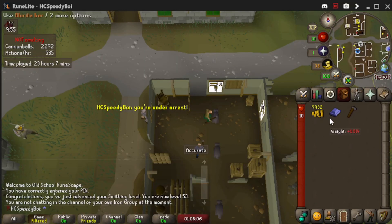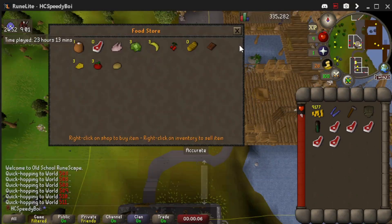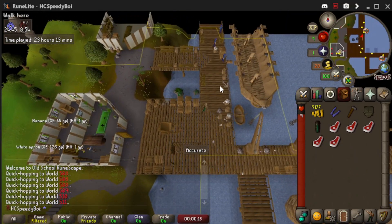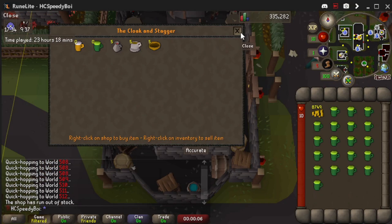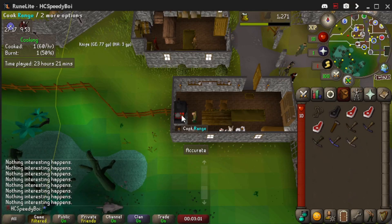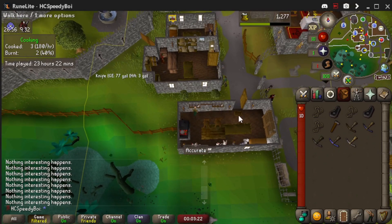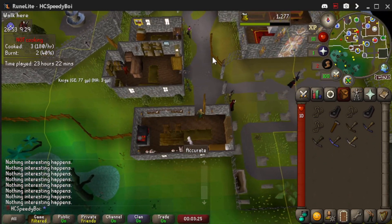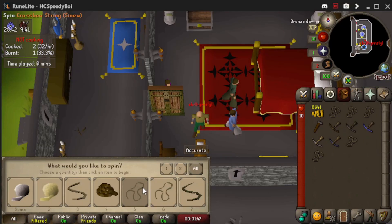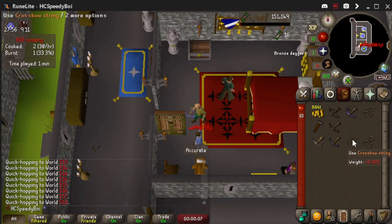We finished using up all our steel bars — ended up at just over 11K cannonballs, and that ate up a ton of time. We're just over 23 hours now. Here we are making our blurite limbs for the blurite crossbow and buying some lower-level range armor. We made a pit stop in Port Sarim because we need raw beef for sinew — it needed raw beef, not cooked meat. We ventured out to get lizardkicker beers, which basically act as a makeshift range potion. We turn our raw beef into sinew, string all of our crossbows, and we're ready.